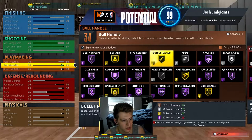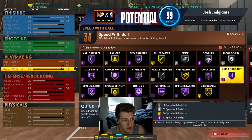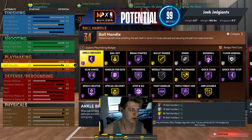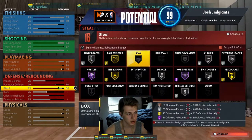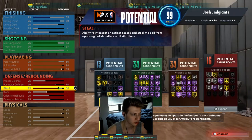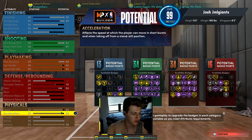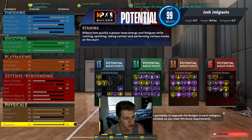94 ball handling, so you can get every dribble move in the game. And 93, so you can pick Quick First Step. You can get everything — Hall of Fame Ankle Breaker and 94 ball handling as well. We can go down to steal — you get gold Pickpocket because you have 86 steal, and 78 perimeter defense is a beast. You are loaded on defense. You have 95 speed, 93 acceleration — this will be 99 once you get Gym Rat. This is the max you can possibly get, and 99 stamina.